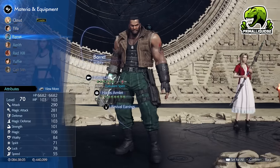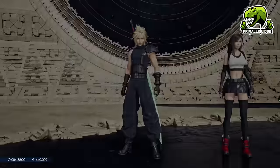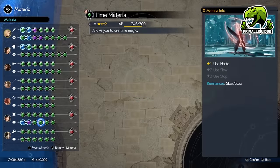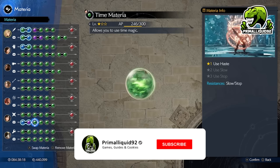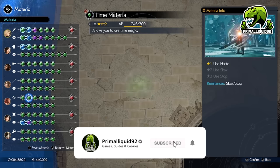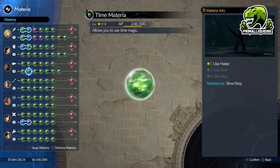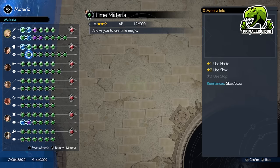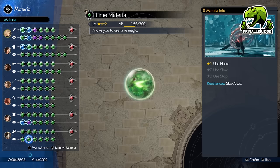What you want to do is change their equipment to give you as many materia slots as possible. Right now I've just got a bunch of Time Materia on there because I'm farming Gil. But what we're going to be doing is earn about 100 AP every minute. However, each individual character is going to be getting that 100 AP, so that 100 AP essentially becomes 700 AP a minute.